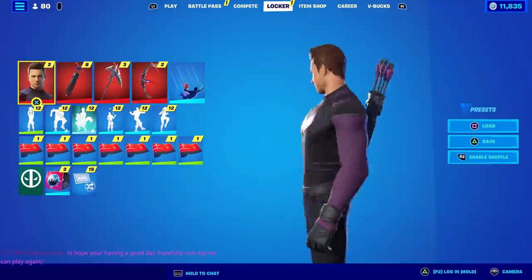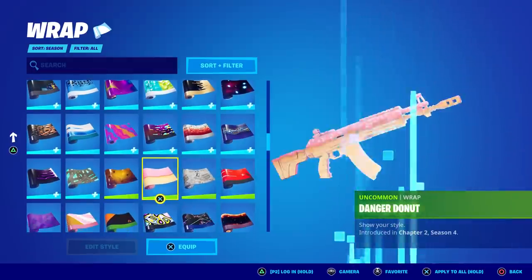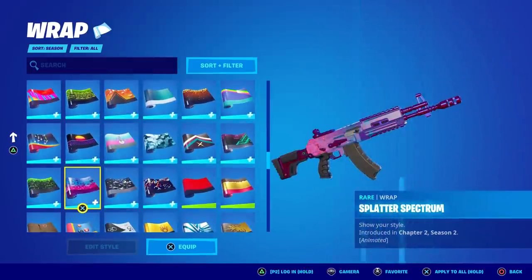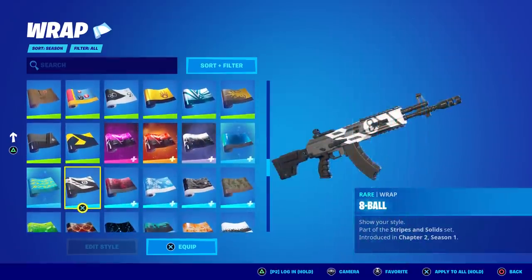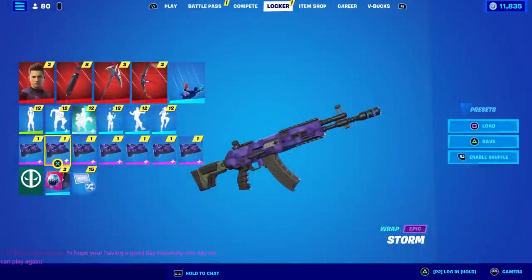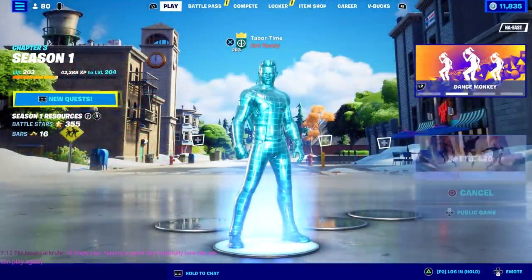We have tons of purple and black wraps so let me find a good one that matches him. His purple is more darkish compared to Kate's who's a lot more pinkish purple. I'm going to go with Storm — I think that matches pretty closely. We'll see in game though. Let's go into Battle Lab and check this out.